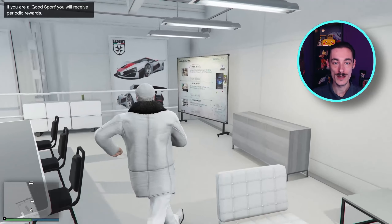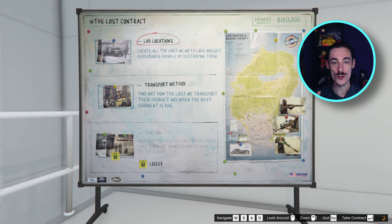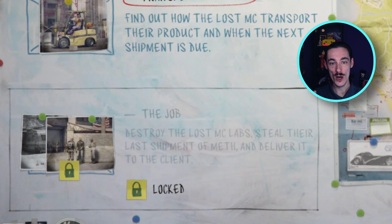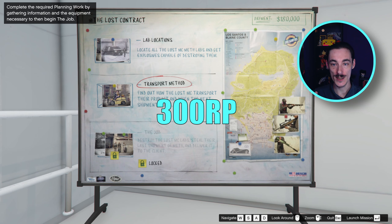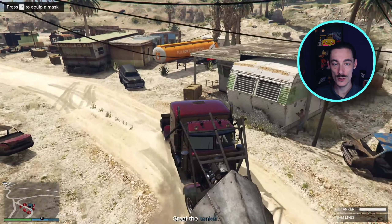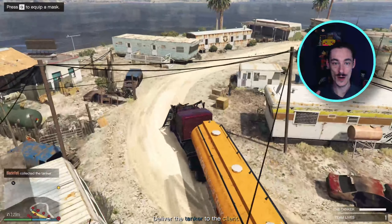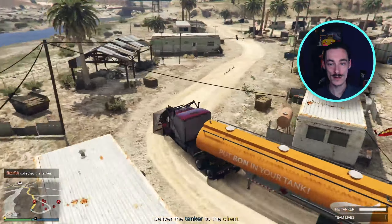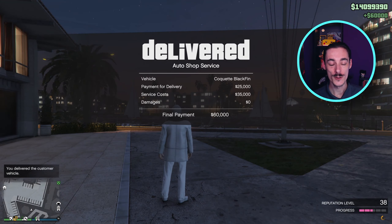My favourite way to rank up reputation is with the auto shop contracts. This is one of the best ways to farm rep because you can earn a ton of cash at the same time. Every contract has two prep missions and a finale. Both prep missions will give you 50 points plus 10k, and the finale will give you 200 points plus 150 to 270k. In total you'll get 300 points plus anywhere from 170 to 290k every time you complete a contract. Most contracts only take around 30 minutes to complete and there is no cooldown unless you repeat the same contract, in which case you'll have to wait around an hour. So complete a different mission each time and you can continuously do auto shop contracts. You can also get 50 rep points from delivering a customer's vehicle yourself instead of getting your staff to do it.